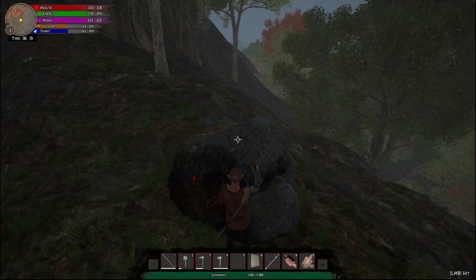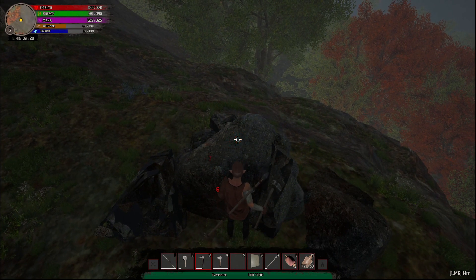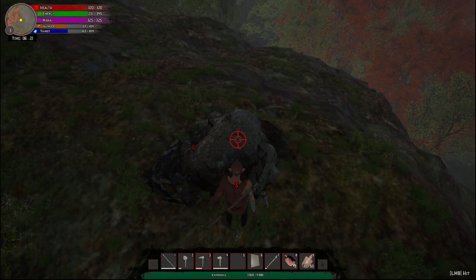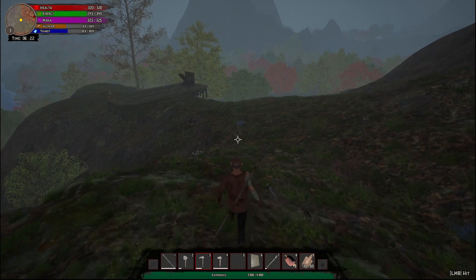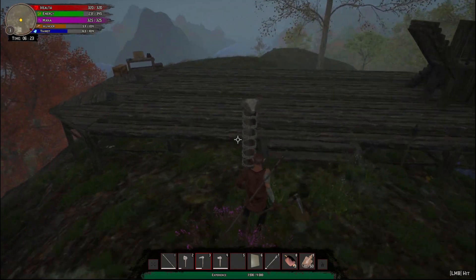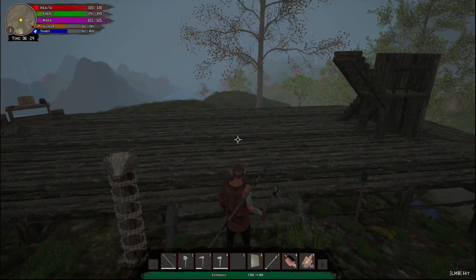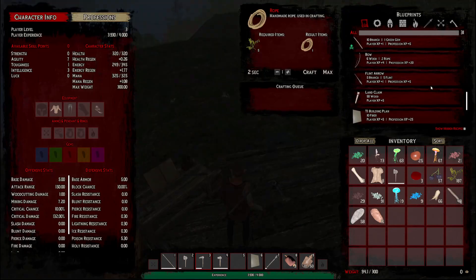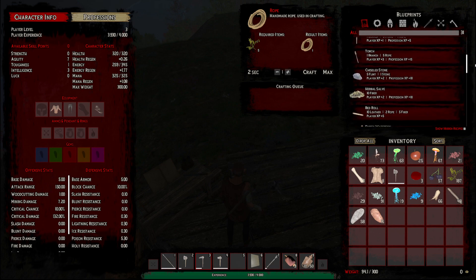Let's get some stone so we can make it chiseled, and we'll try to build a little bit of our house too. It'll be an odd-shaped house — it's kind of a small area to build, but I think it'll work. Two levels — it'll definitely be big enough. I might end up moving the flame; I have an idea where I want to put it. Anyway, I need the chiseled stone.